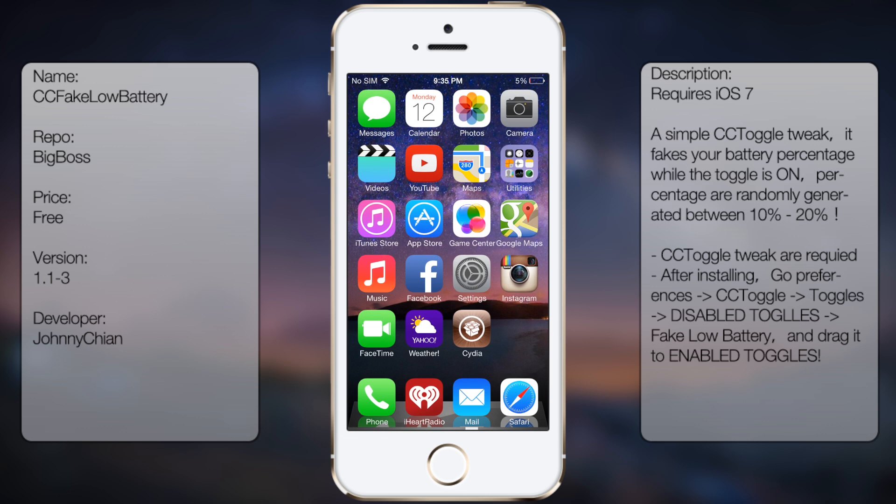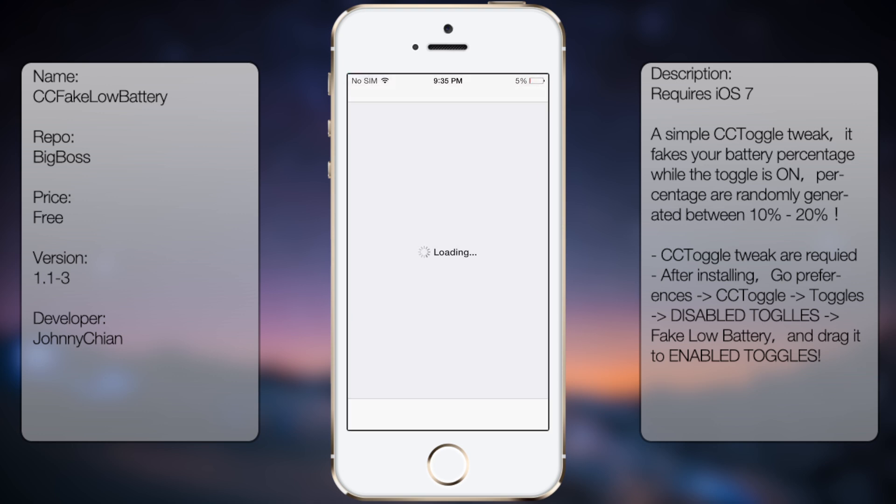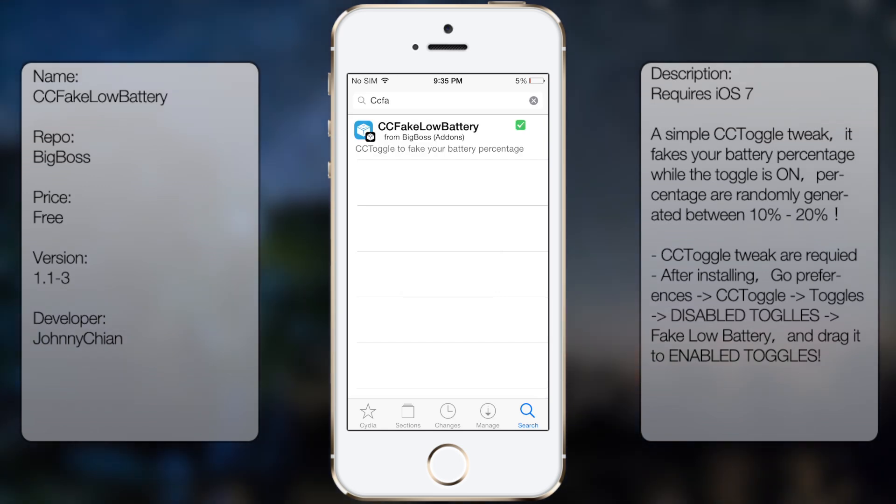You can change the percentage, but I set it to 5%. If you're using a tweaking store like Cydia, all you do is go to the store, go to search, and type in CC Fake Low Battery all as one word.